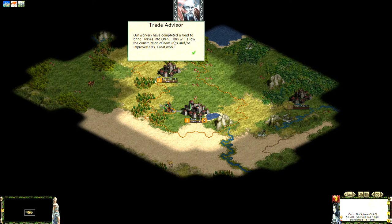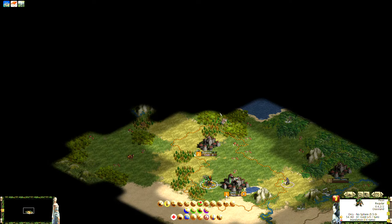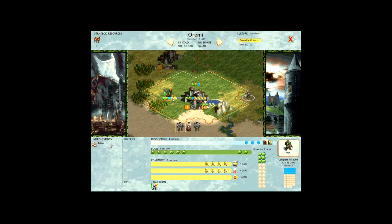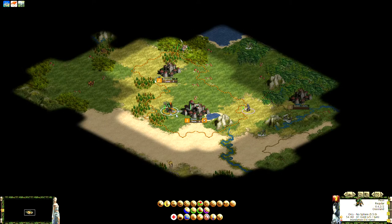The peon is building that road now. Once it's complete, we have access to horses. Going into the city screen, you can see that tile went from one commerce to two commerce — the road improved its value immediately. Roads also reduce movement costs: moving along a road costs only half a movement point instead of one, so units can move much more quickly through your empire.